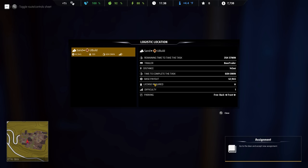Sand to U-Build. Remaining time to take the task: 35 hours. Trailers: base trailer. 145 miles. 60 hours zero minutes. Base payout: $2,945. License required. Difficulty one. Parking: free back front — oh, you can change that. We got a free back. Maybe we'll have to give it an option later on. We just click it. Go back to the truck and hook up the highlighted trailer.